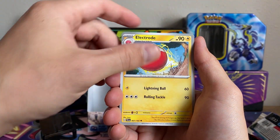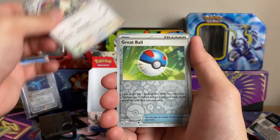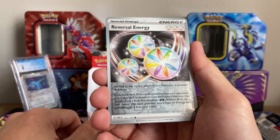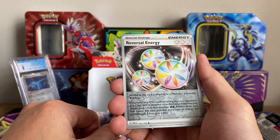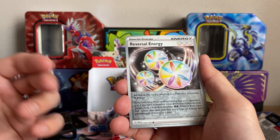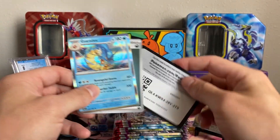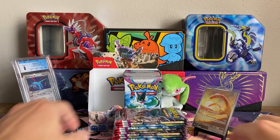Hopefully there's no good pulls in this pack or else people will think it's rigged. Great Ball. Reversal Energy — very, very useful in Gardevoir decks, a lot of single prize decks. Reversal Energy does a lot — it's amazing. And the Garganacl.